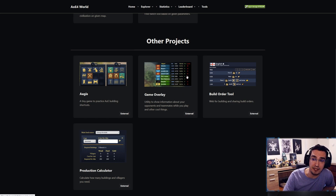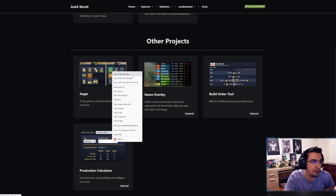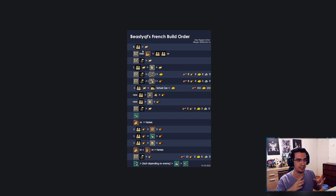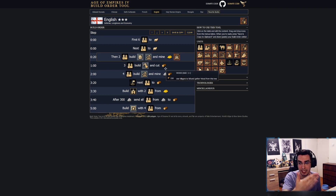There's also an overlay for team games — if you're streaming, you can download an overlay that shows all the opponents. There's also a build order tool and a production calculator. The build order tool lets you make a visual build order instead of just writing it down. For example: six workers on food, select town center, train scout, then train two workers consistently, rally to sheep, and so on. You can add steps like building two workers and a mango, which is really cool.